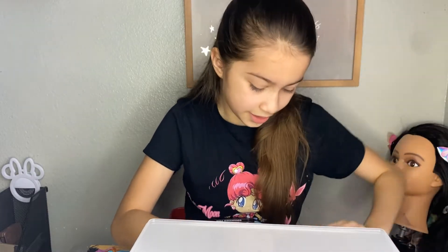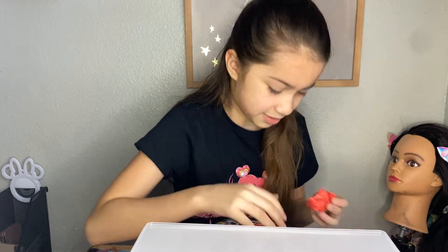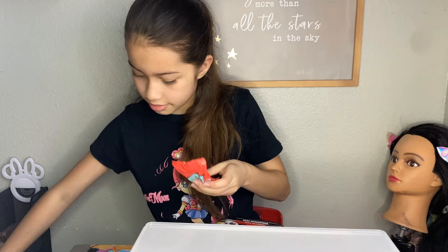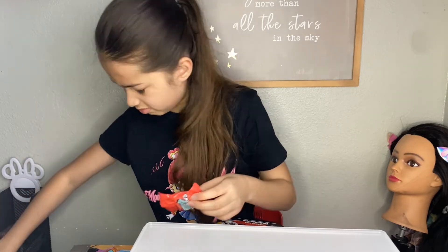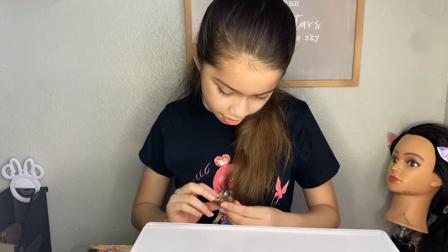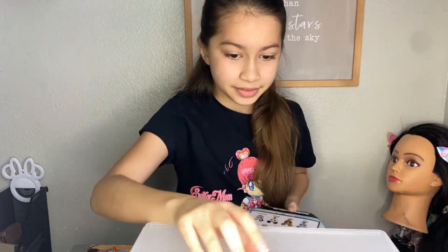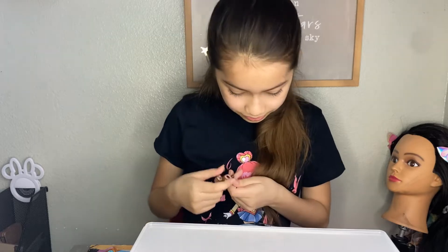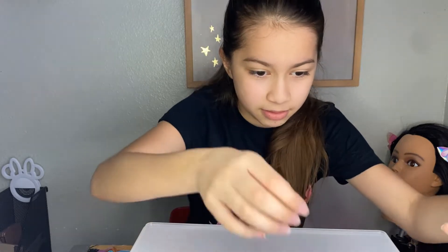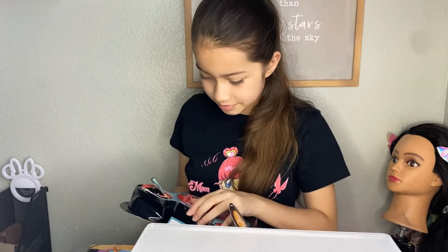The next door is right here — yep, pop the door open. And we got Tiki! He's really shimmery, really nice. The golden brown one — let's just put them next to each other.